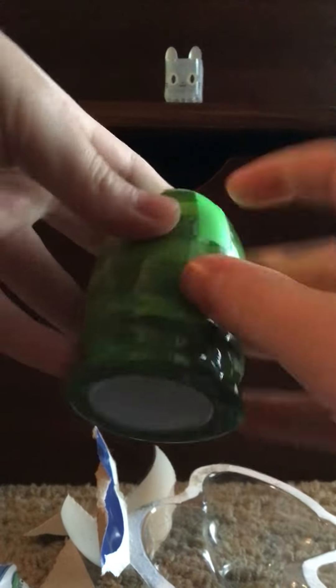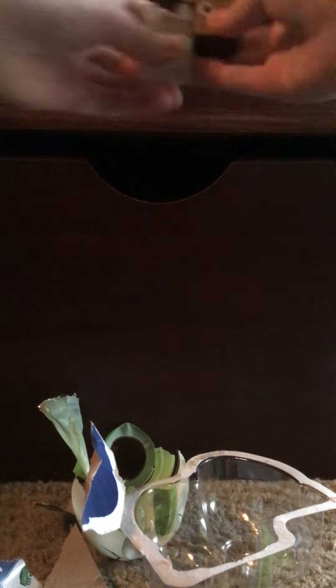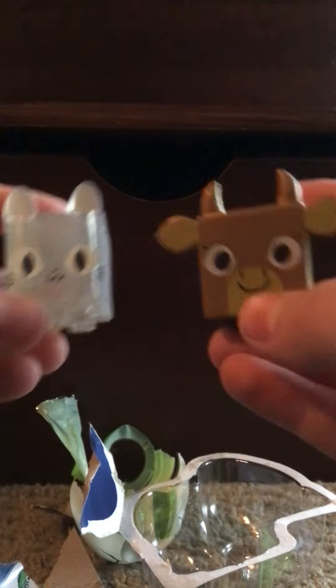Alright, so that's from the basic egg. Now where's the other egg? This is the mystery egg — I wonder what we'll get from this one. By the way, I did get scammed for my other one. Oh, we got a golden cow — would you look at that! So it came with a rainbow cat and a golden cow. That's pretty sick.